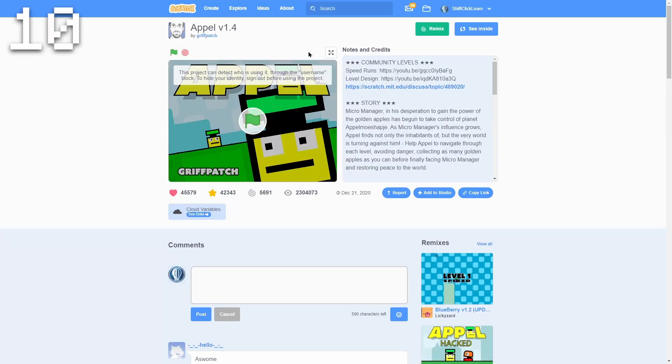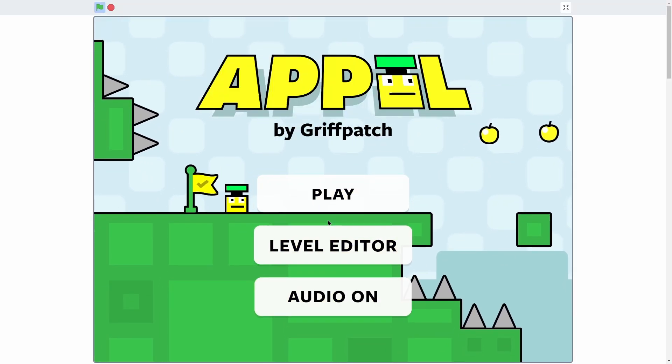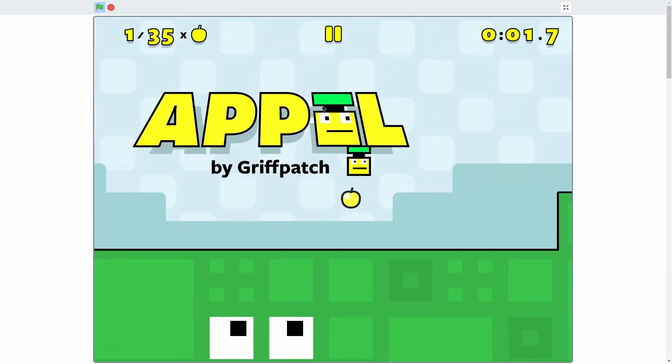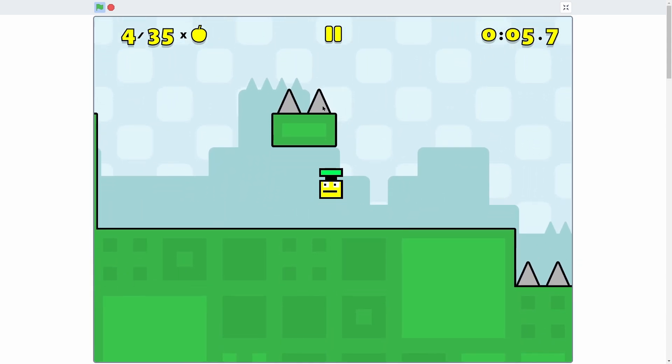Last but not least, we have a kind of obvious one — it is called Apple, or maybe it's Appel, by Griffpatch. This game is awesome. You can see that there's a level editor and all that stuff. If I click play and go to the levels, this is a platformer, but it is just super, super polished and cool. It looks like something that could actually go on the App Store.